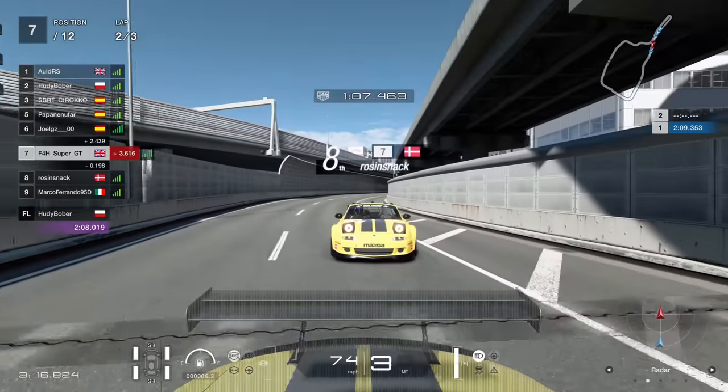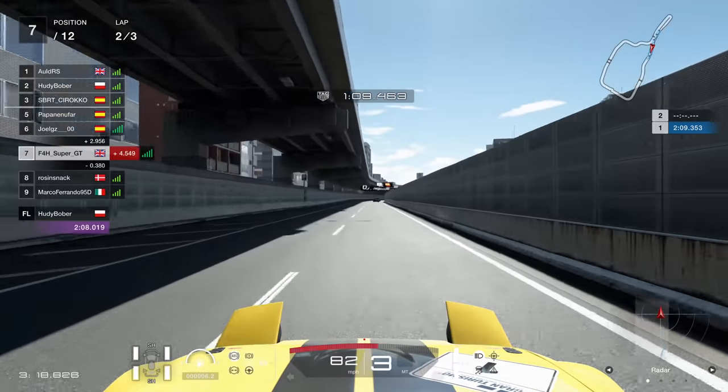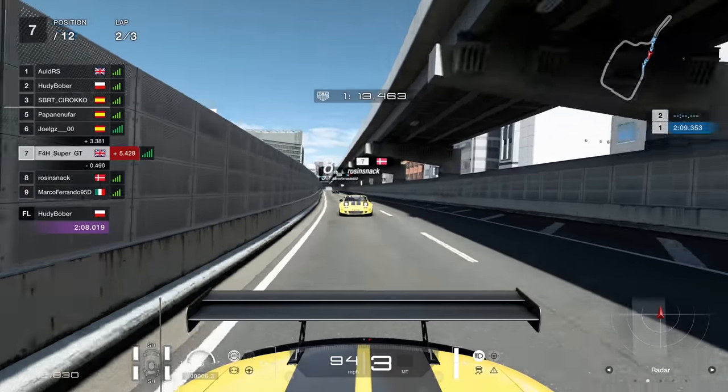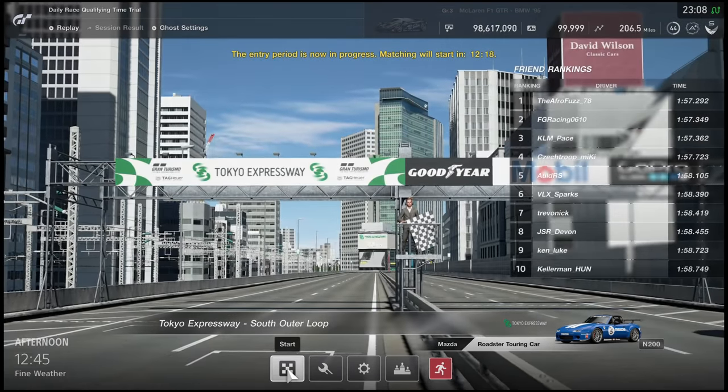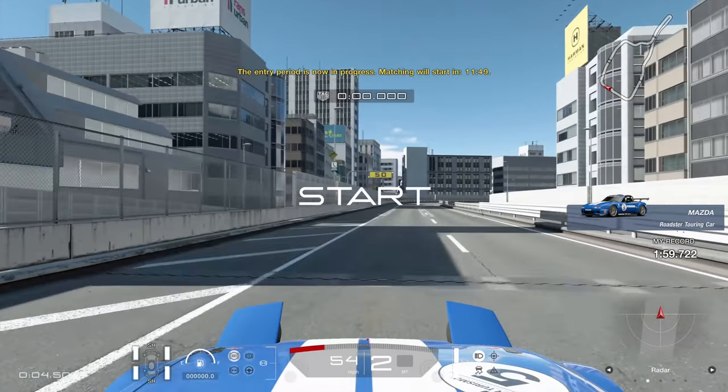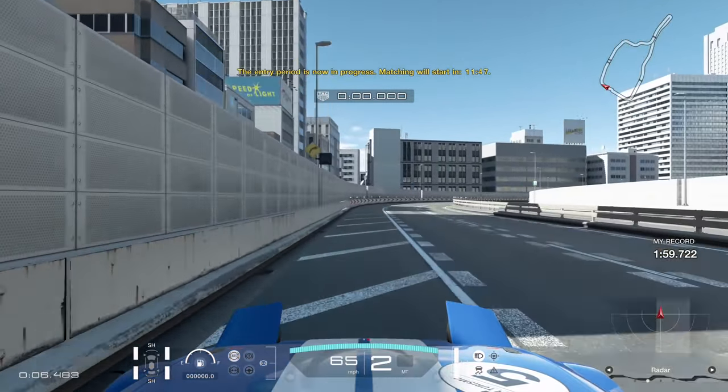Then here you get a tiny tap from the rear, end up going into the wall, and you get a 5-second penalty. So for murdering two people — nothing. For going into the wall — 5 seconds. You tell me how that one works. We lost loads of time, and there was not much chance of anything happening in this race. So I felt the best decision was to jump into qualifying and try to improve our time — I only had a 59.7 at this point.